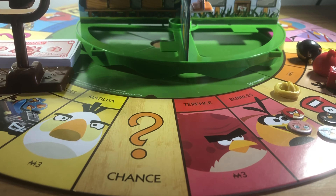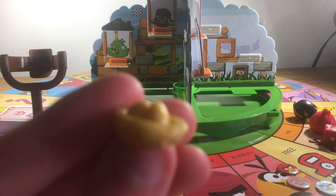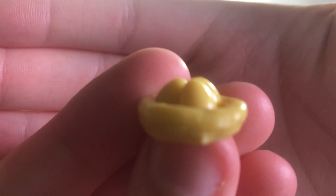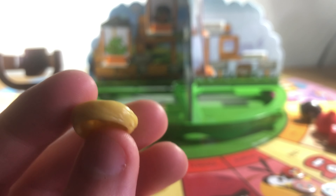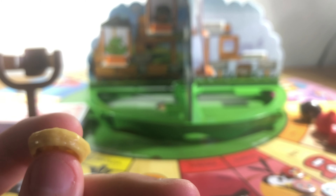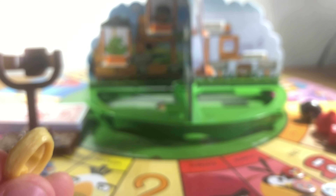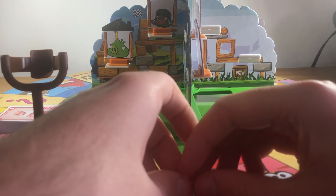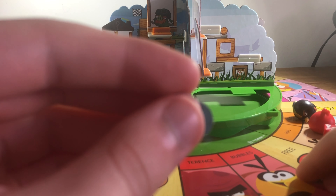Now that I've gone through the character tokens, here's what else you get in the set. The first thing I want to talk about is the eggs. I think they represent the houses or hotels that you put on properties in Monopoly — the manual doesn't explain too much, but I think they are. They look like a nice little design, so congrats to Hasbro Gaming for doing that. You also get the character tokens — Red, Stella, Ice Bird, and Bomb — which are by far the best part.